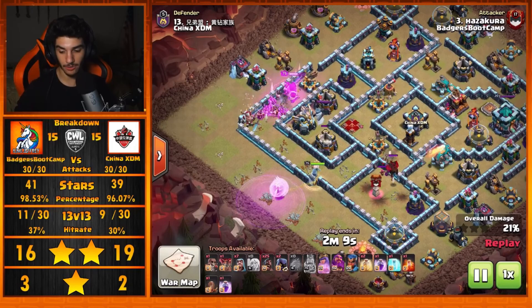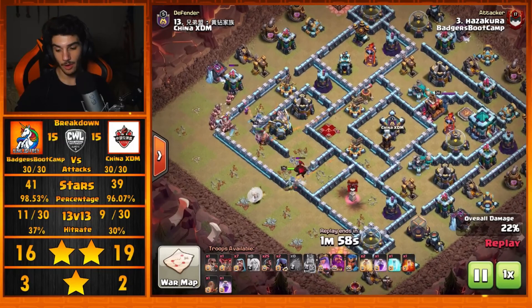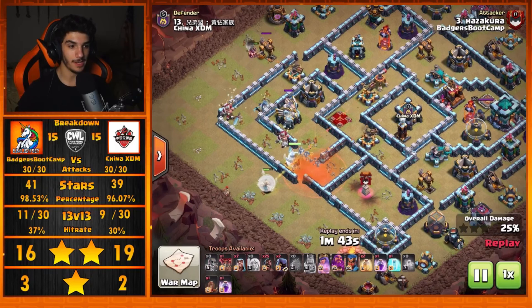Eagles are a big problem when going into raids, especially with Mass Hogs. Miners can usually tank that Eagle Shell a little more than Hogs since Hogs are a bit more squishy. He gets the Wall Break on the inside layer there, which opens the Queen up to the Eagle and those two Expos. We still have both Scatter Shots, but the Clan Castle is going to go down, and that Lava Hound gets absolutely annihilated. The Pups are dealt with by the Poison spell.